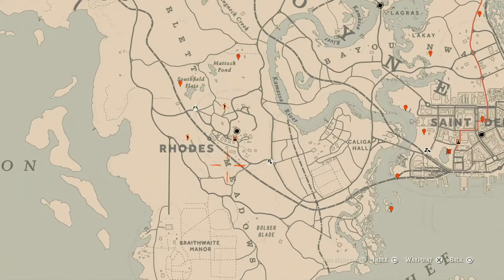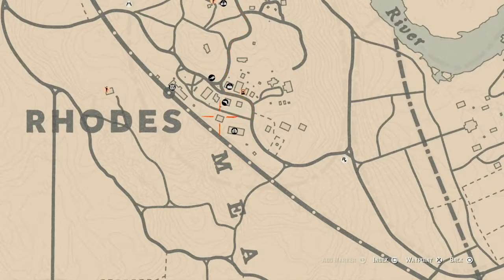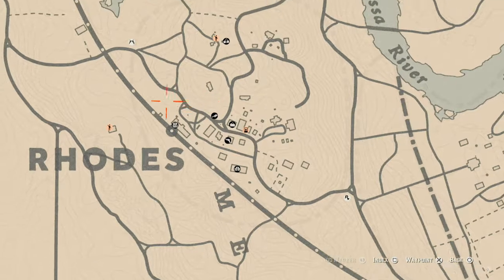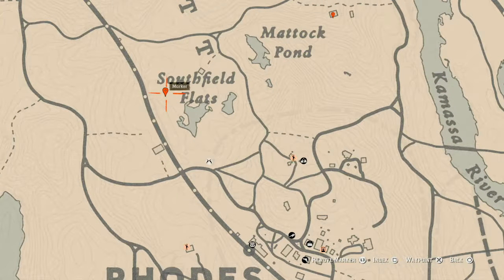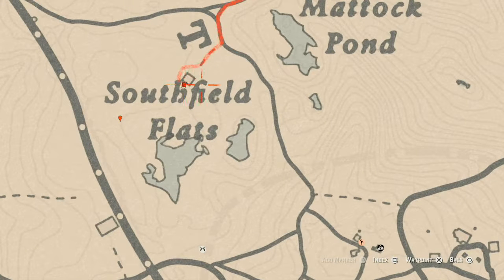There are a couple of tarot cards inside of Rhodes if you guys want to get those — there's one here and one here. There's also a lost jewelry right here at this location. There's a scarecrow right in front — come over here with your metal detector and you will get a lost jewelry. Right at the back of this house there's another tarot card — a Six of Pentacles — on the back of the wagon right here at this location.